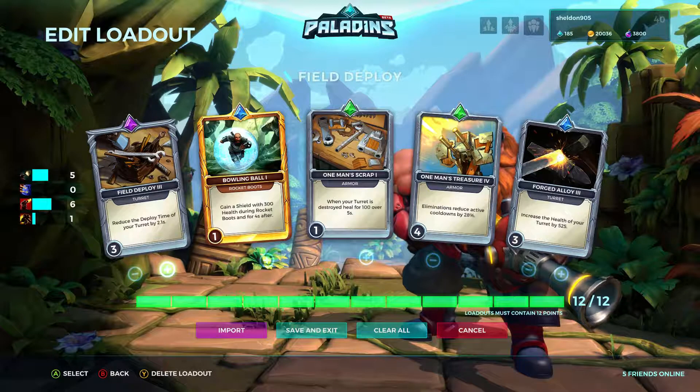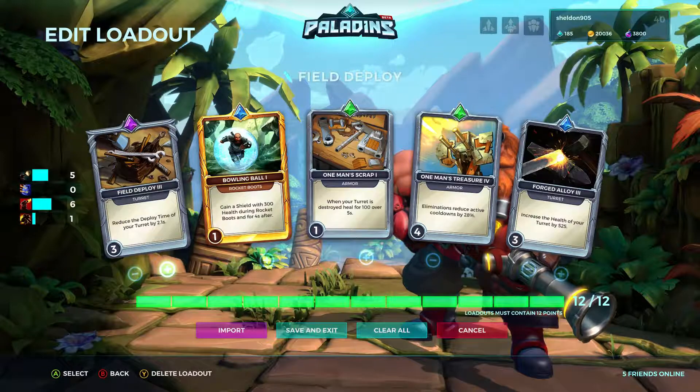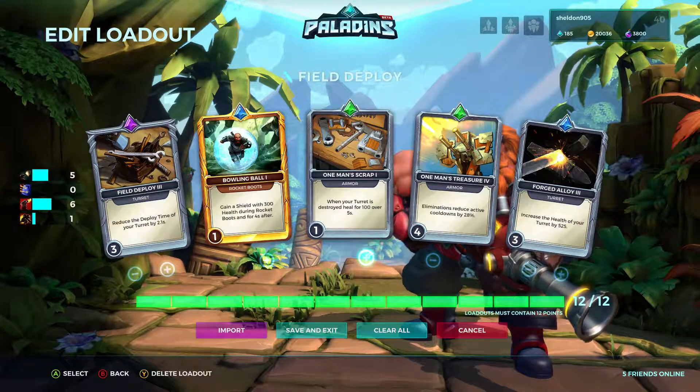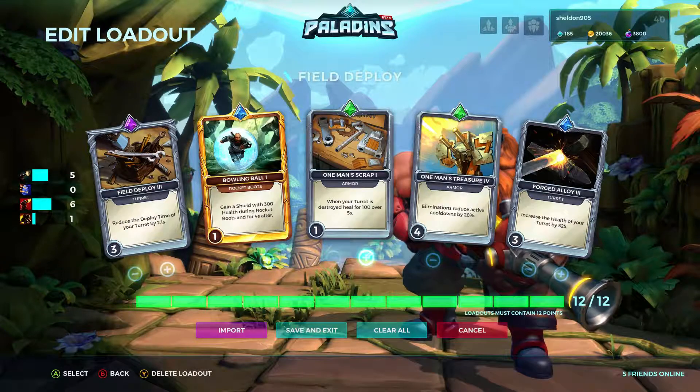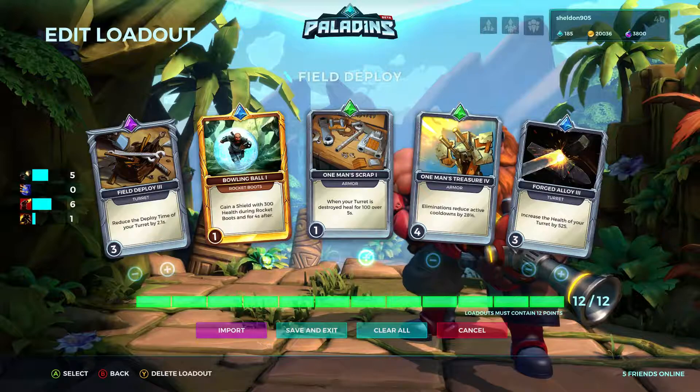I have Field Deploy as my first card with three points in it, and Bowling Ball with one point. You can play around with these two — sometimes I like having two points in Bowling Ball and two in Field Deploy depending on who I'm playing against. One Man Scrap I have one point. One Man's Treasure I have two — the elimination cooldown is insane, 28%, and with his turrets gaining you eliminations you pretty much have crazy cooldowns all match. Force Alloy I have three points for the thick turret health, making it harder for the team to take away my damage.